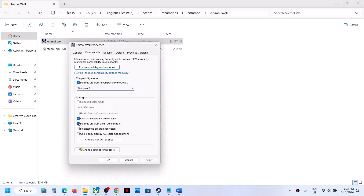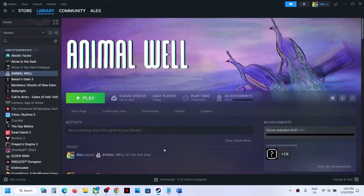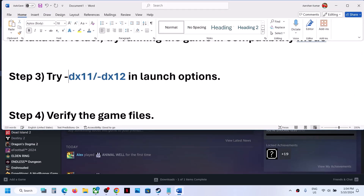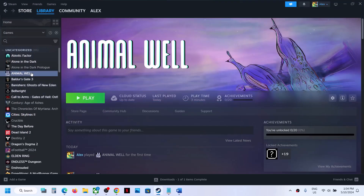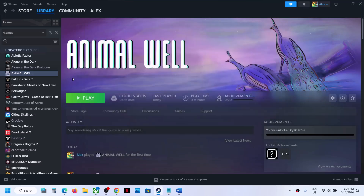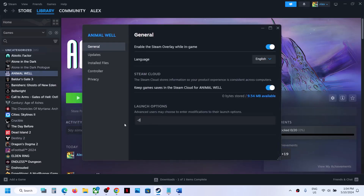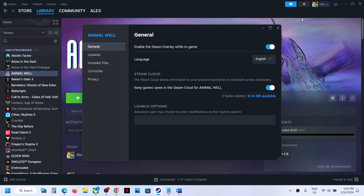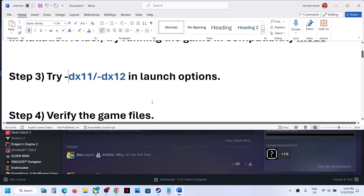If those compatibility options didn't help, uncheck those boxes. The next step is to try DX11 or DX12 in the launch options. Right-click on the game, select Properties, and in the launch option type '-dx11'. Close and launch the game to check. If still not working, right-click again and change it to '-dx12', launch and check. If still not working, remove the launch option and make it empty.